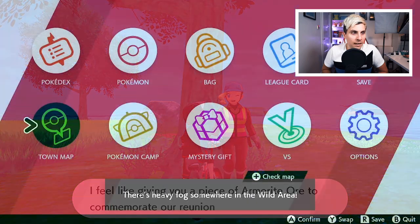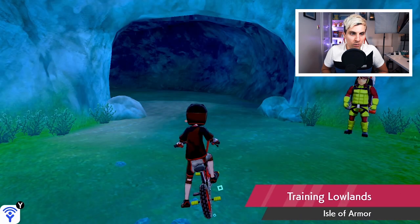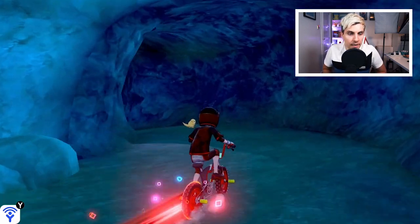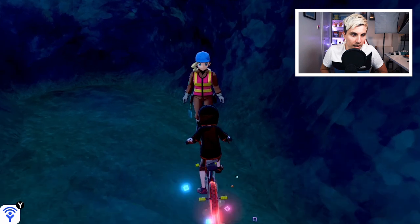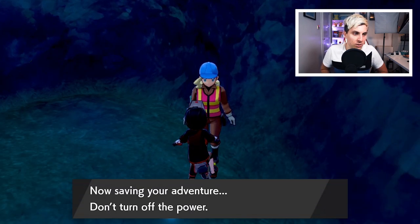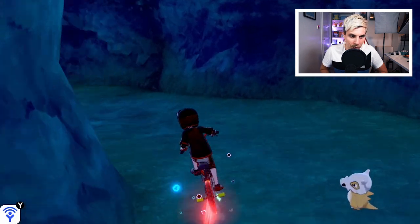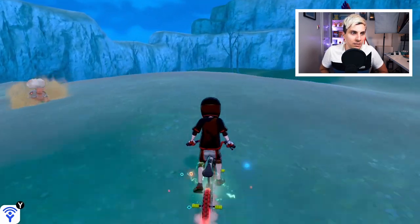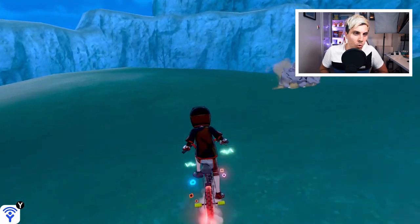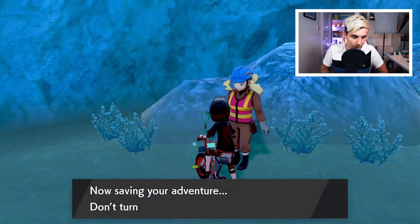Location six: fly to the Training Lowlands. Next to Digging Pa, head into the tunnel, take a sharp left, and at the back of the cave you've got Digging Mar — that's location six. Location seven: head out to Potbottom Desert, go to the far top-left corner and she will be located right there.